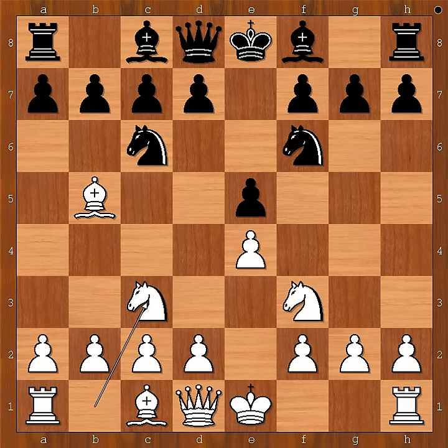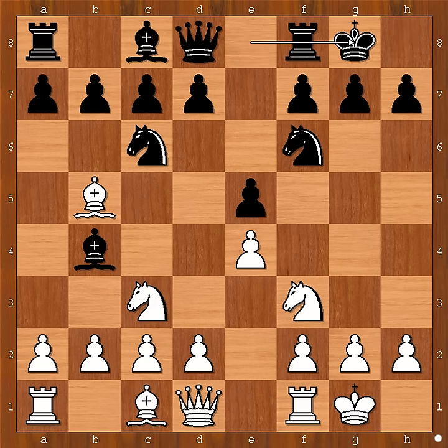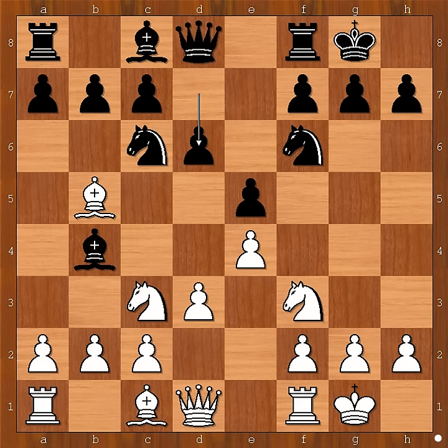Knight to f6, knight to c3 — the four knights game. Bishop to b4, and both players castle kingside. d3, d6. Is that a symmetrical position or is that a symmetrical position?